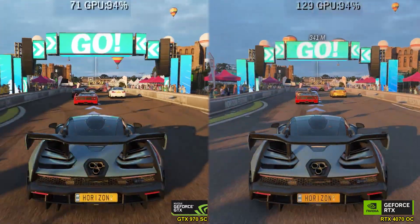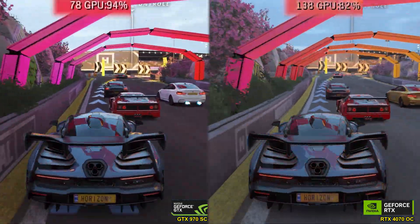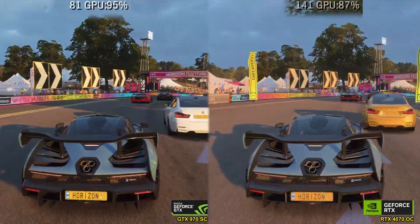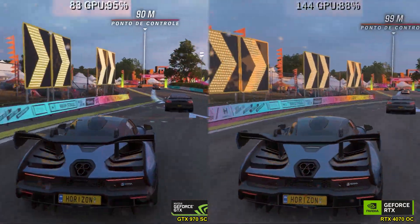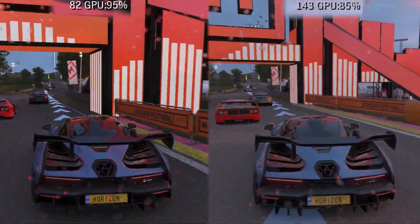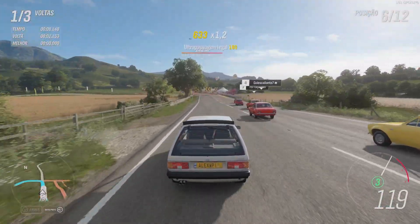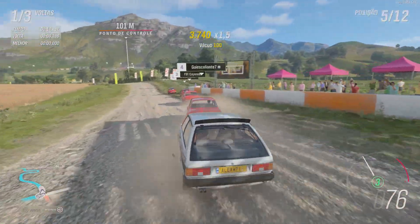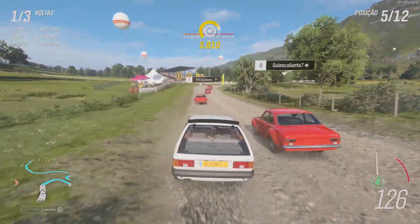Finally, we tested native PC games with Forza Horizon 4, both GPUs on high preset at 1080p. Using Forza's native benchmark, we finally saw the near 100% performance advantage of the RTX 4070. In conclusion, in most emulators during real gameplay, a super powerful GPU doesn't make much difference, but a better CPU can significantly improve performance. If you're building a setup focused on emulation, you don't need to spend a fortune on a GPU — allocate that budget toward a higher quality CPU instead.